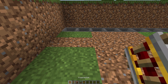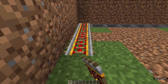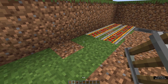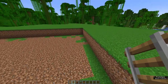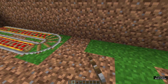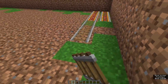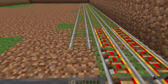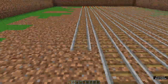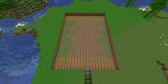Next, we need powered rails and normal rails. We're going to start here on the hoppers — place four. Then we have to place four everywhere from the hoppers, and four on the other end here. Then connect them with normal rails. It has to be a straight row. Now finish the whole area up with this layer. Very simple system.